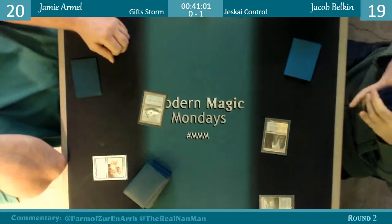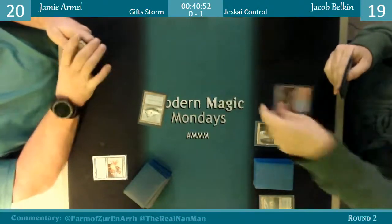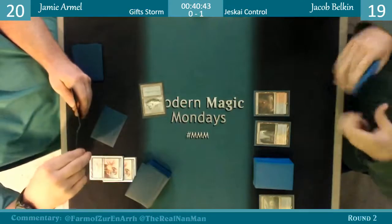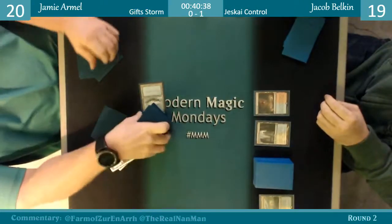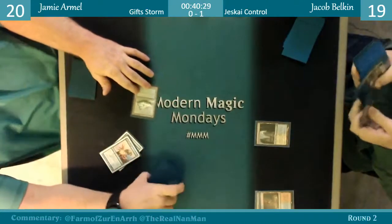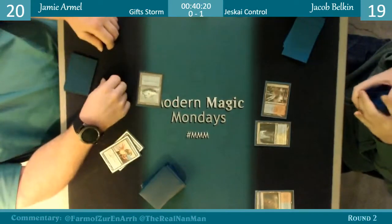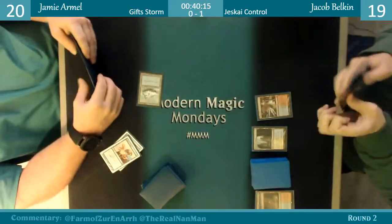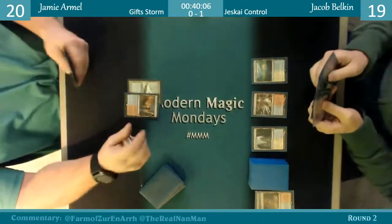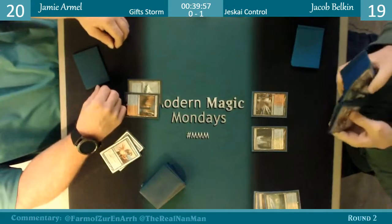Jacob goes to 19. Scalding Tarn into a pass — Jamie is digging. He's tilting. Things are so crooked right now — he's so upset. It's fascinating to watch the body language of the players. You could see it with Lyle in the first round where he had no lands. Now it's Jamie going 'if only I could draw a land.'